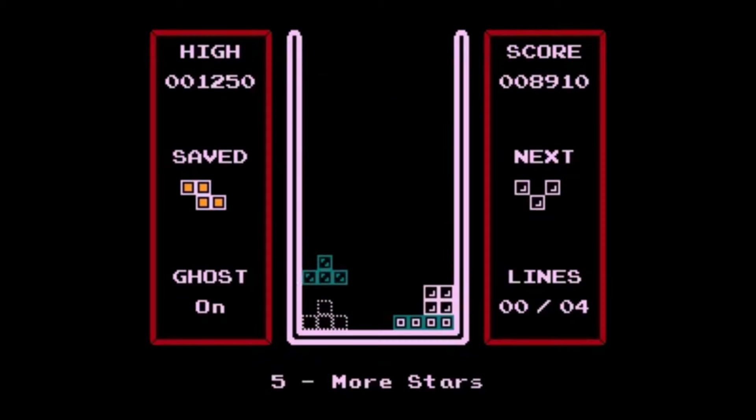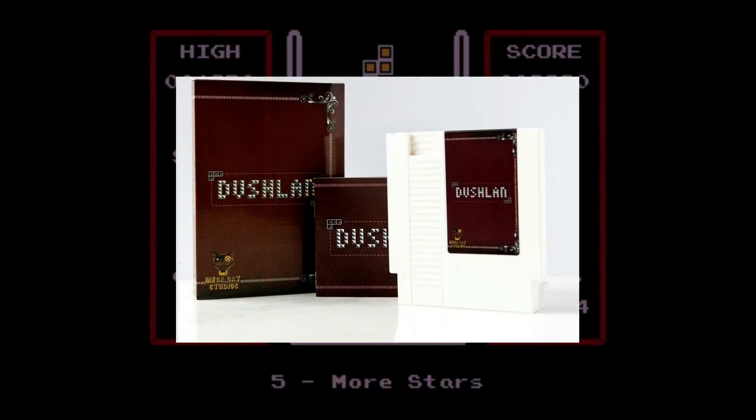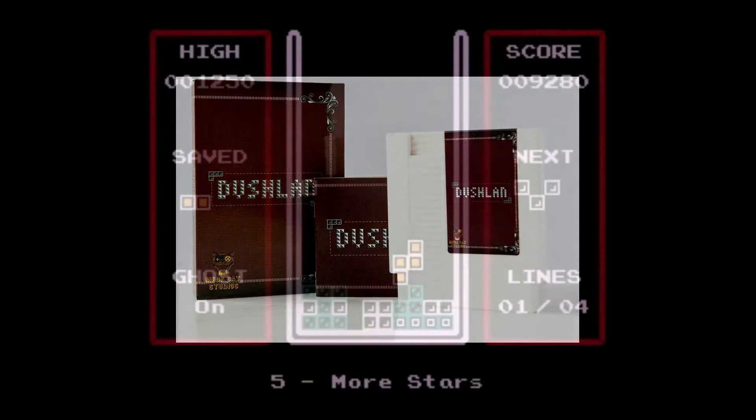Still, for a free homebrew game, I really can't fault Dulan all that much. It's a perfectly enjoyable game as it is, and I appreciate some of the ideas that developer Peter McQuillan employed in this project. If you want a physical copy of the game or want to support the creator, you can get an NES cartridge from the Mega Cat Studios website for $24.99, which comes with a professional looking box and manual.